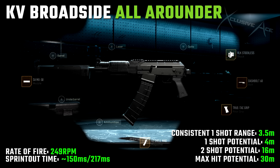We once again have the 12-shell magazine, the Dash Bolt 60 bolt, and the VLK Stockless stock. The only other difference is we're using the True-Tac Grip to improve our sprint out time even more — with this we get an excellent sprint out time at about 150 milliseconds, and our tactical sprint out time is only about 217 milliseconds.